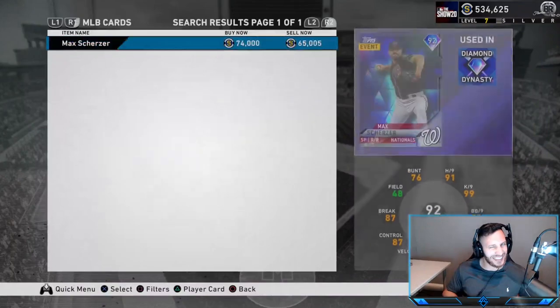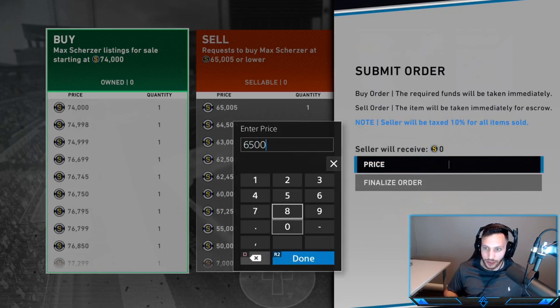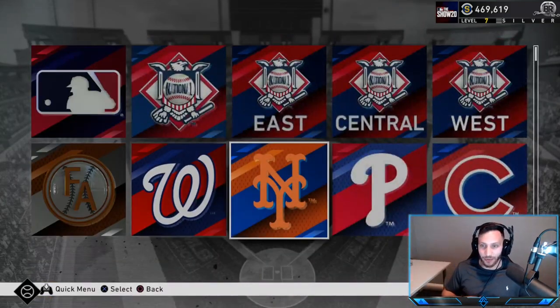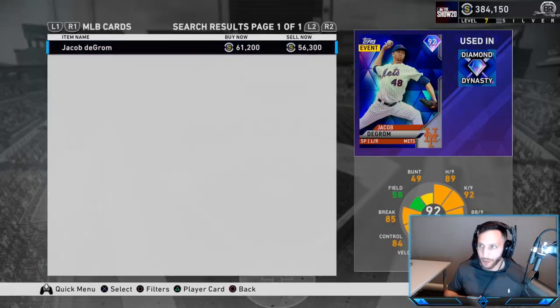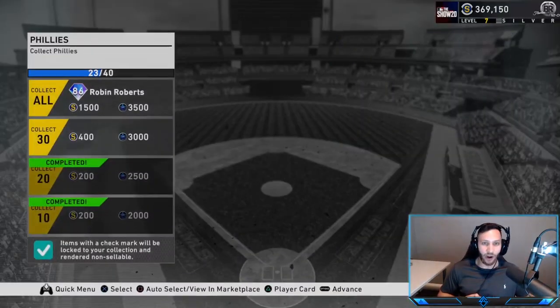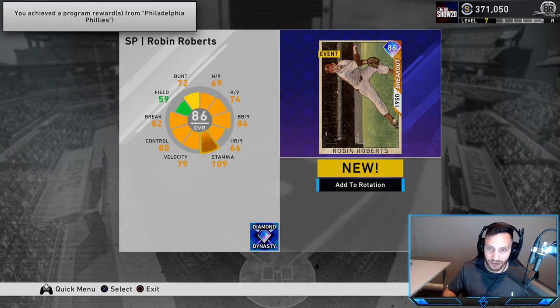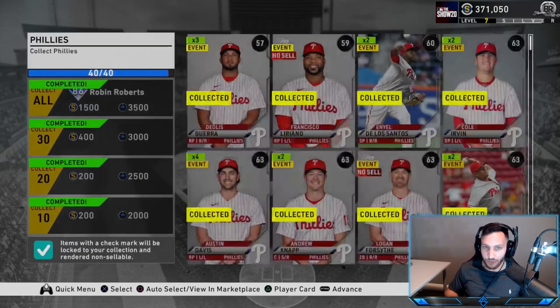Moving on to the Mets - they have deGrom and we got big Mete Pete as well. The Grom is going to be tough but we'll bite the bullet to keep the video going. Let's go to the Phillies - we need Realmuto. He should be cheap - yep, and we get ourselves an 86 overall legend Robin Roberts. He has 109 stamina, and everything else is above average. Done with the Phillies. Let's move on to the Cubs - I've always wanted a high diamond Mark Prior. Back around 2000-2003 when Kerry Wood and Prior were dominating, those were two of my favorite pitchers. I would try to imitate their wind-ups.